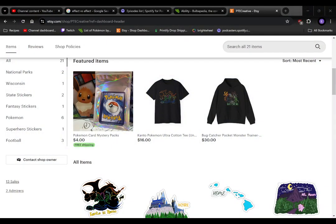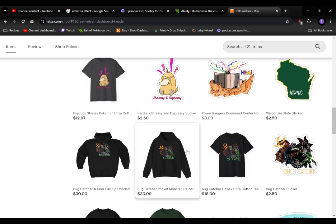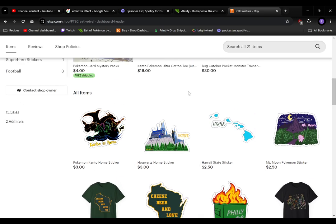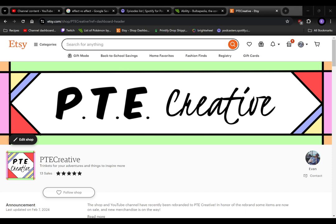Over at the Etsy shop there's a ton of great Pokémon merch — you can get Pokémon card packs with some mystery packs, shirts, t-shirts, hoodies, stickers, and all kinds of great stuff. We've got the Bug Catcher line, the Johto lines, the Kanto lines, and we're going to have more stuff including football related stuff, fantasy stuff, and even some Yu-Gi-Oh stuff in the future. Head on over to ptecreative.etsy.com and take care of yourself over at our Etsy shop.